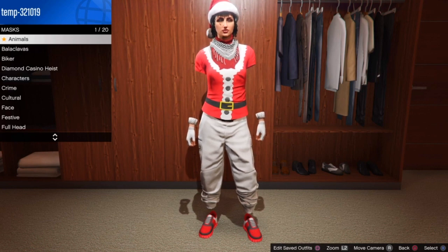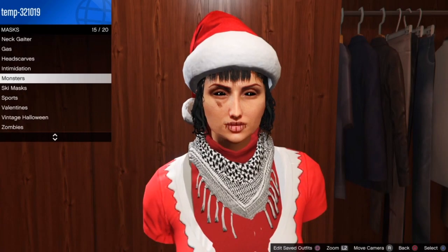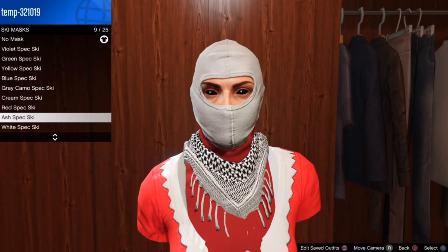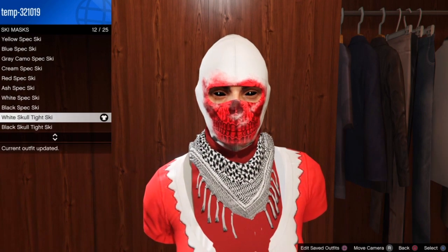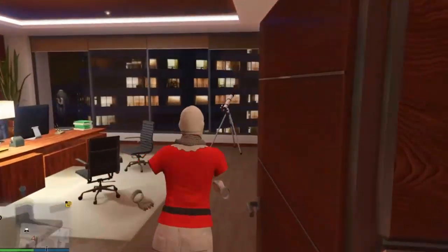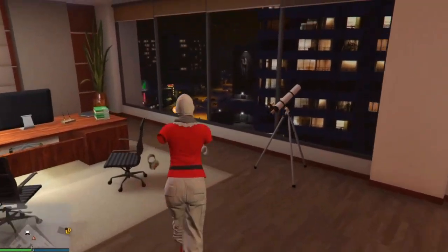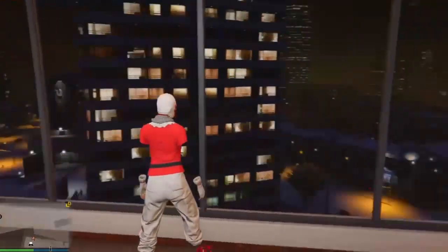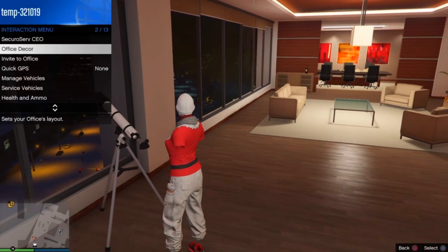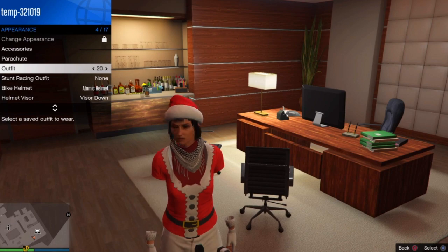At the mask store, go down to ski masks and scroll down to select the white skull mask — it's the white mask with red that's kind of bloody looking. Select that one. Now we're going to do the telescope method — run past the telescope and see if you press around it with the d-pad. I got it on the second try — my character just stopped. Open the interaction menu and pull on the outfit that we saved. Then back out and walk away.